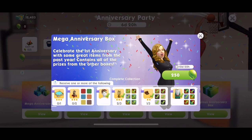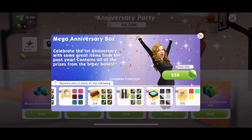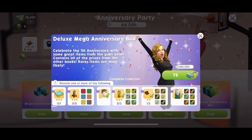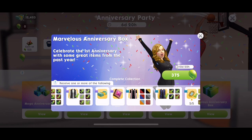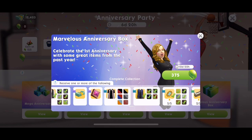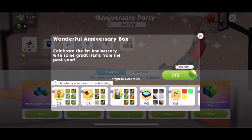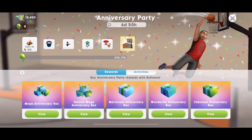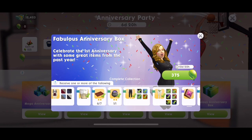Celebrate the first anniversary with some great items from the past year. You can open a mega anniversary box for 250 balloons, a deluxe mega anniversary box for 75 SimCash, a marvellous anniversary box for 375, and a wonderful anniversary box. There's also a splash of dog item at 375 balloons, and a fabulous anniversary box at 375. You get different prizes depending on which type of box you open.